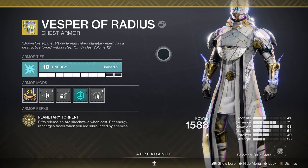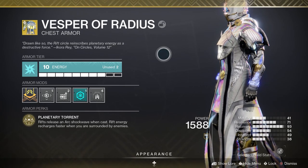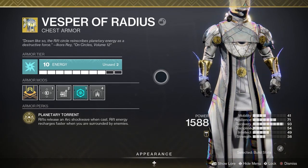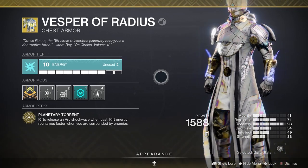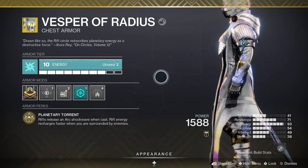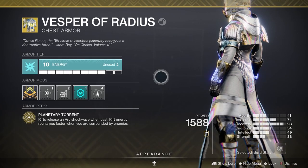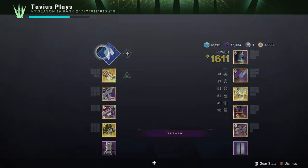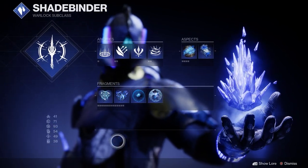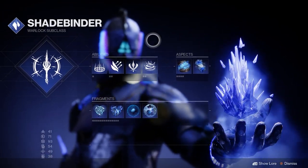This exotic rewards you for being all up in enemies' faces and casting rifts while surrounded. This is why it doesn't really synergize with Arc Soul or Child of the Old Gods, so for now stasis is the way to go until we get to test it with the new Strand. If we're going to be up close and personal with a bunch of adds, we're gonna need some support. Let's go over our stasis abilities, aspects, and fragments.